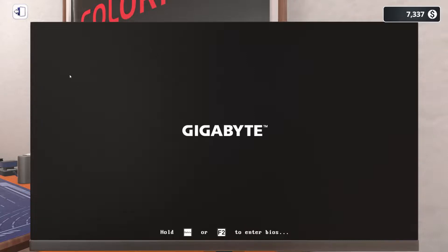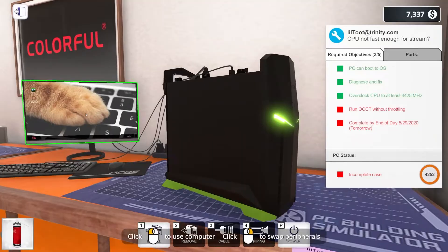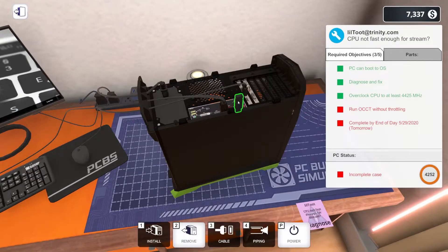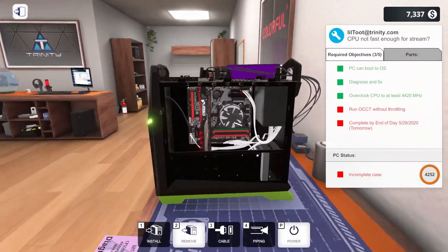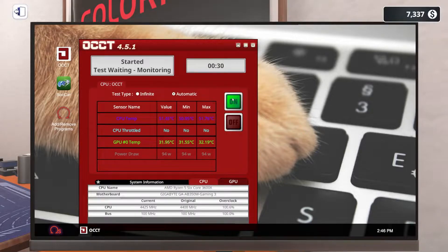Let's apply these changes and restart. I'm very curious if this will run a full OCCT without throttling. Let's go ahead and put OCCT on here because after we install the new graphics card, they want us to run OCCT on all the computers to check for issues before Saturday. We're at only a 0.6% overclock, so it might be fine.